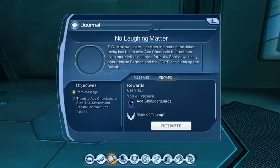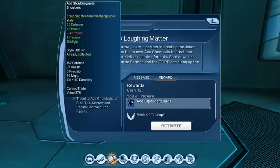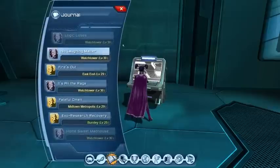Here's another one — we have to travel to Ace Chemicals. This one actually lists what the token is: a Mark of Triumph. It says it costs 10 Marks of Allegiance, so I presume those red tokens we were looking at before are Marks of Allegiance.